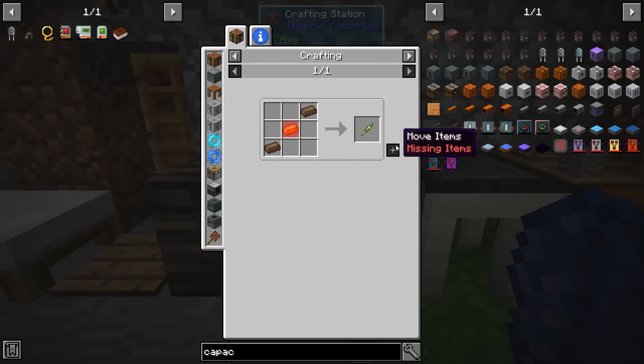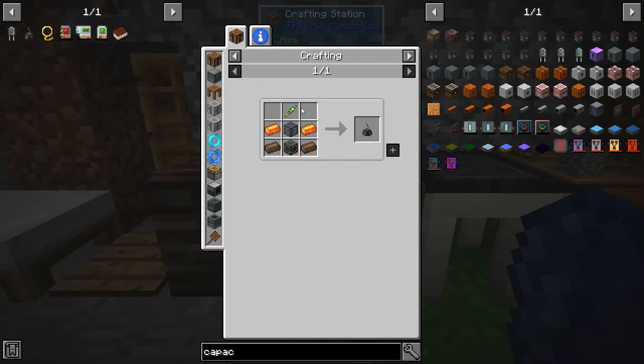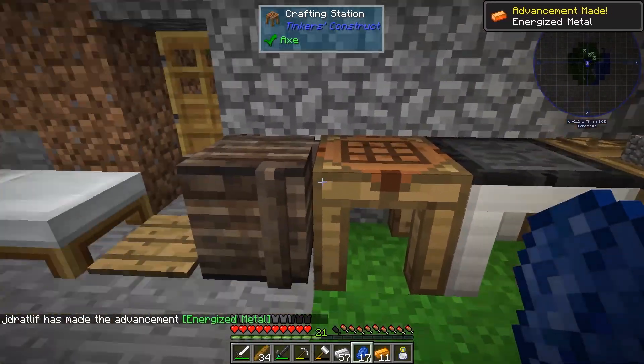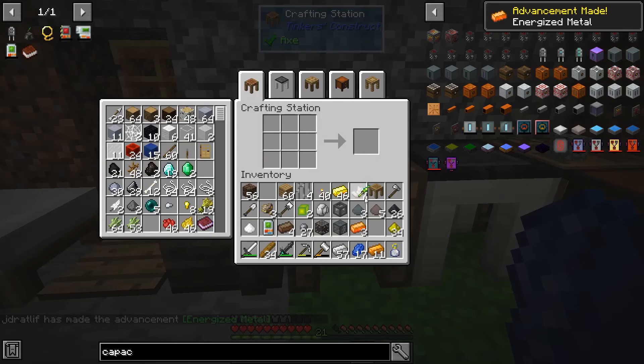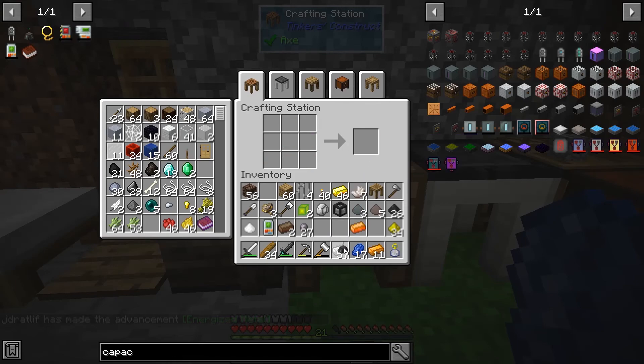We're just missing these few things now. One, two, three, four and three of those - yeah, I think we're actually done. There we go: experience rod and the experience obelisk.